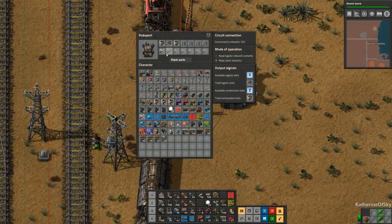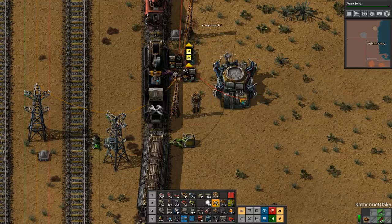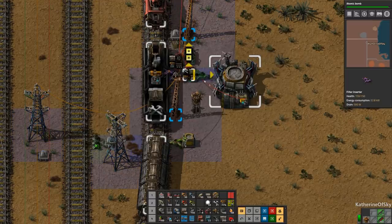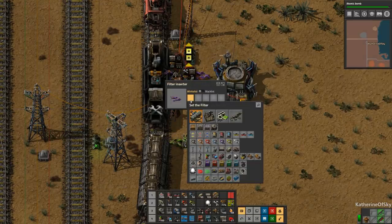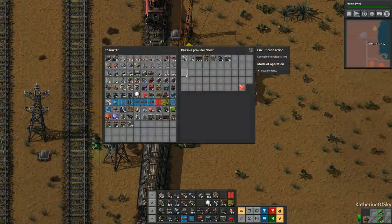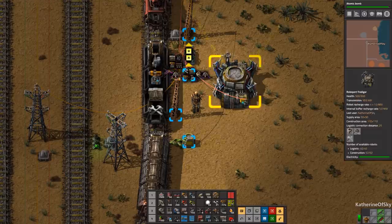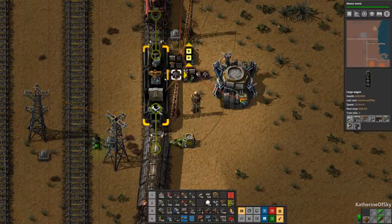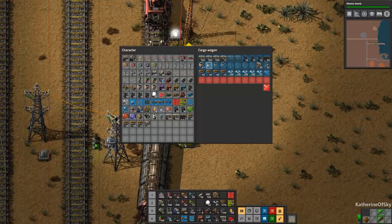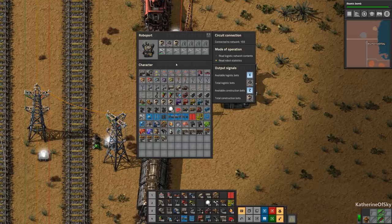Oh, now that's interesting. We need to stop this immediately because we need to make sure that this only transfers logibots and construction bots. Okay, do we have extra bots in here? There are extra bots in the train. So this is saying we see extra bots in the train but we're not putting them out because we have enough here, and there are indeed 50 here.